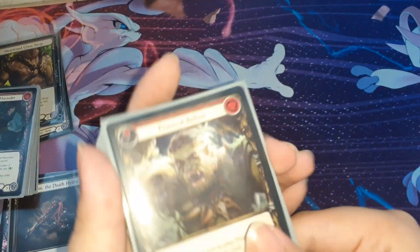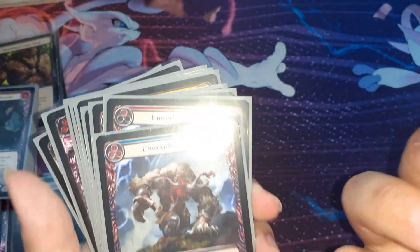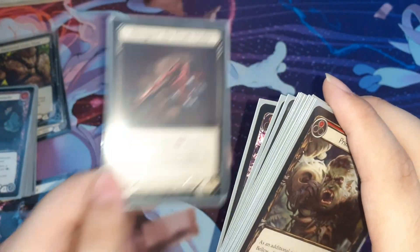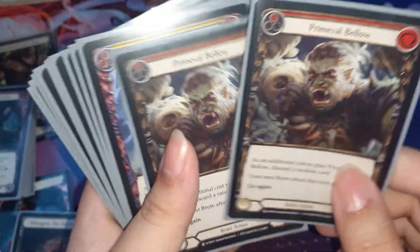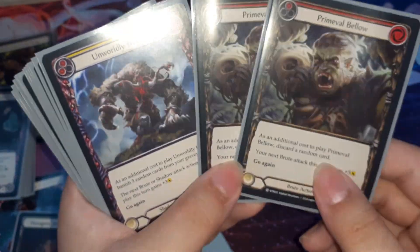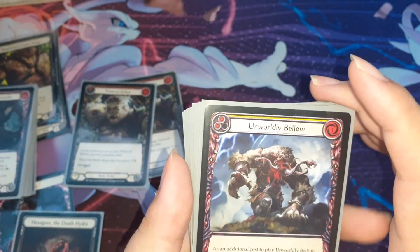Now let's move to the non-attack action cards. First, Premier World Bellos. This is the only card that's cheap — it's a common card — and can give your weapon plus 5. Unlike Unworthy Bellos which can only give to attack action cards, this card can give to a weapon too. So it's like an 11-damage swing, which is amazing. But it's hard to pull off because it's 0 cost and as an additional cost to play it you discard a random card. Sometimes you just don't have enough cards. I rarely play this card but if I do pull it off, it's amazing to see my opponent face 11 damage from Hexago.